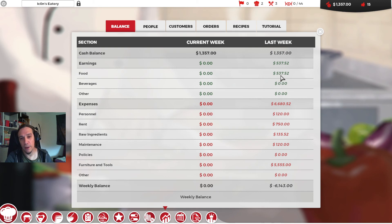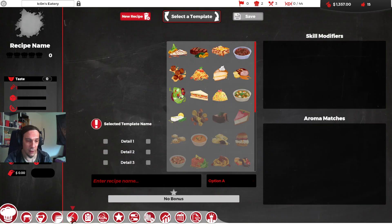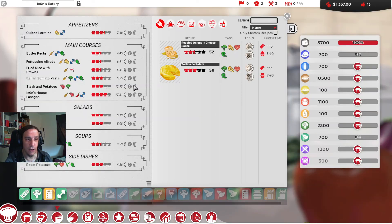We were only earning 500 bucks and we're spending 750 alone on rent. So today's topic will be spicing up the menu of our eatery and filling it with lots of nice and powerful self-created recipes which bring us bonus points with our desired clientele and more money. So let's get started.